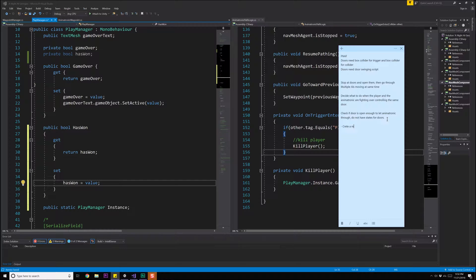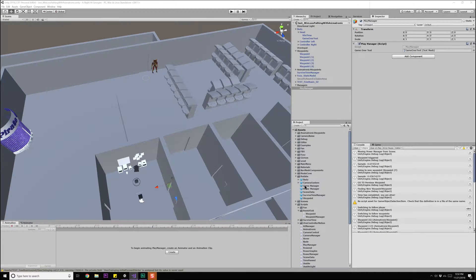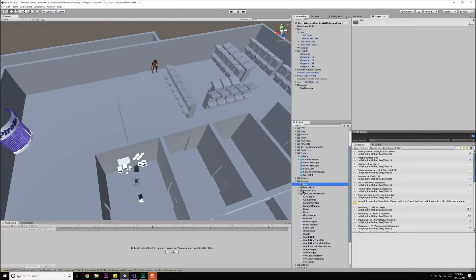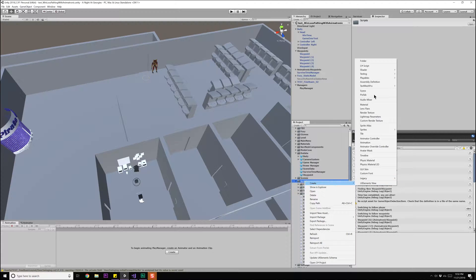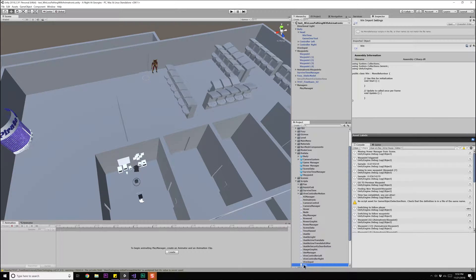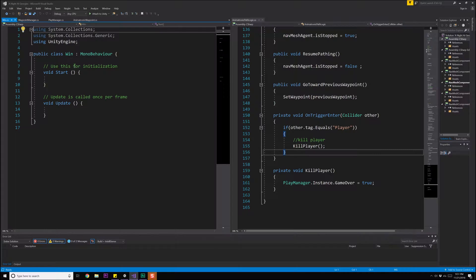Let's add that to our to-do list: 'create a better win screen.' That's probably going to end up being its own class. Coming back over to our scripts, let's go to Create C# Script and just call it Win, then open that up.